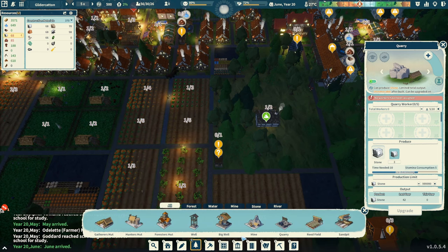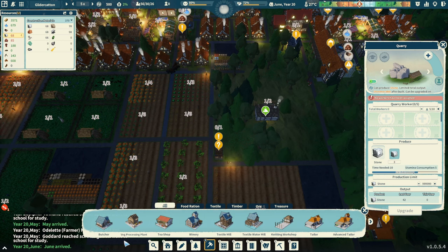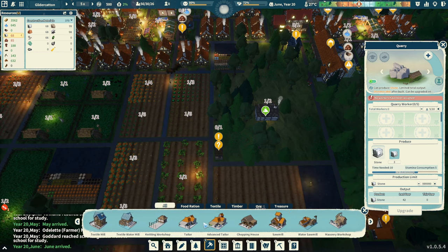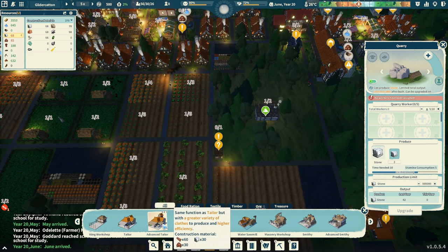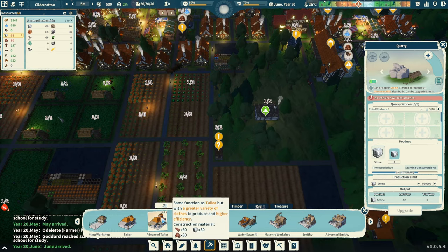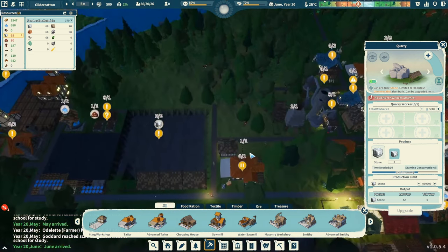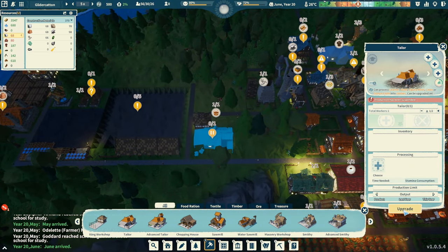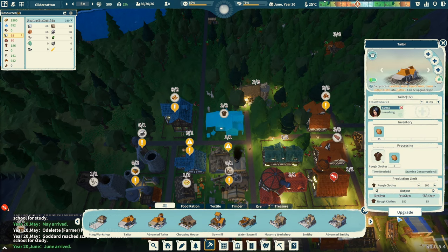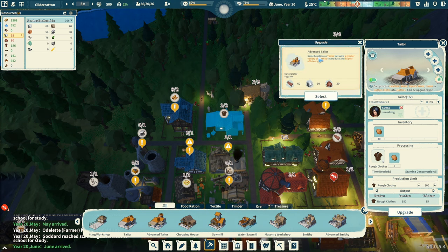Where did we leave off with the mines? I think we were talking about needing more of those eventually. Got the knitting workshop, got tailor — and oh, advanced tailor! Greater variety of clothes to produce and higher efficiency. Planks to upgrade. Can I upgrade the tailor building? We have two tailor buildings by accident — I wonder if I should upgrade this one. Same function, but greater variety of clothes and higher efficiency. Higher efficiency sounds good, we've got these materials. I'm going to mark that for upgrade.